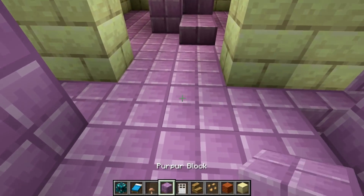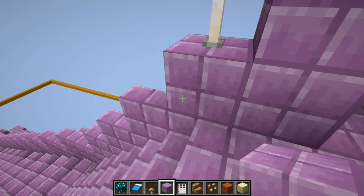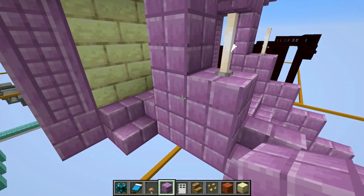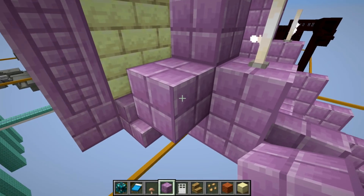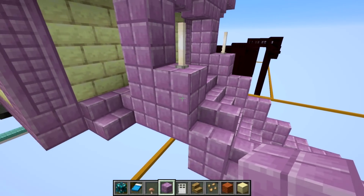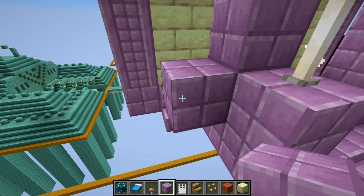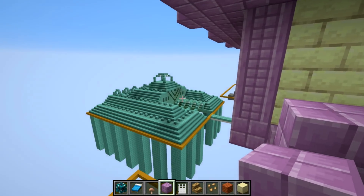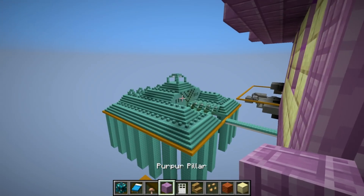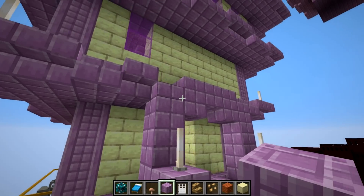The purple blocks look a little bit more plasticky. Honestly, I would prefer they just tear down the whole idea of the purple blocks and totally redo the texture, because I still don't think much goes with them. It's an improvement on the purple texture, but the texture was so bad to begin with — it would be much better if they made it a really deep, dark purple, similar to what they have with the dark prismarine. Like a really dark, deep purple — I think that would make these look super awesome.